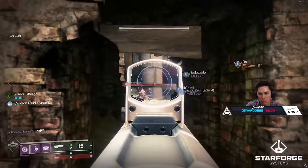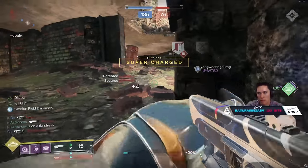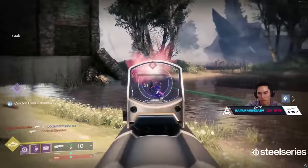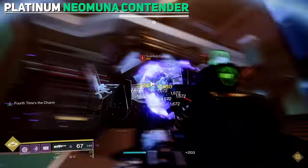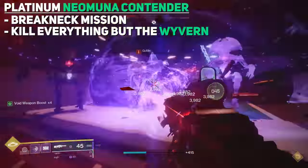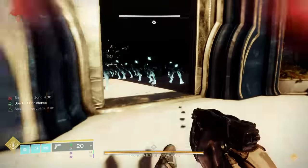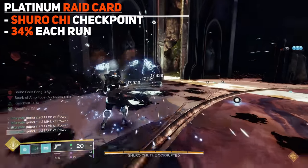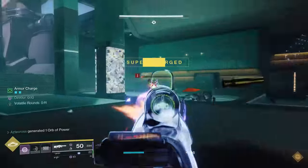If you're looking to purely optimize Platinums, there are a few cheese methods already in play. Starting with the Neomuna Contender — Cheese Forever dropped a video on it. You pick up the Platinum Neomuna Contender card, load into the Breakneck Mission at a specific checkpoint, kill everything but the Wyvern with a specific energy type, and this rewards you about 29% progress per run. The second method is to pick up the Raid Platinum card, which requires the Shuro Chi checkpoint and gives you about 34% per run. These two are currently the fastest ways to earn Platinum medals.